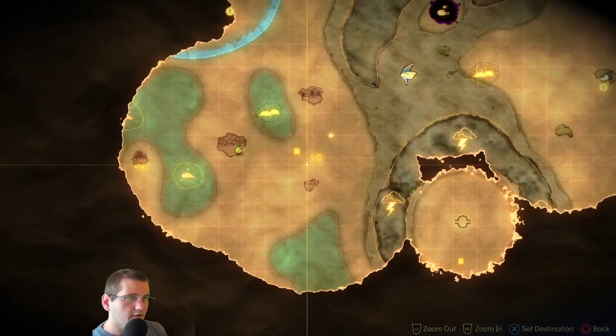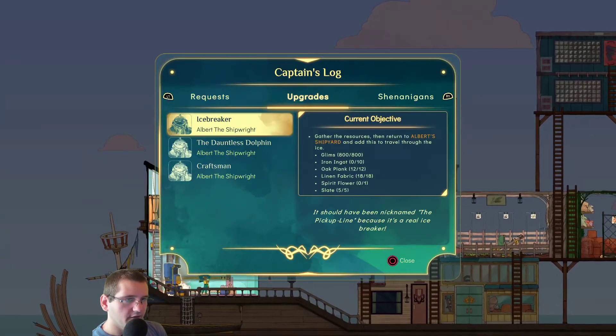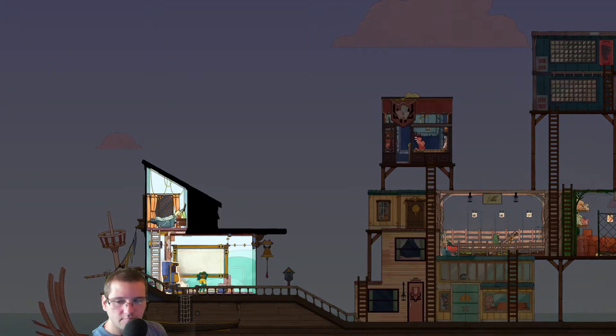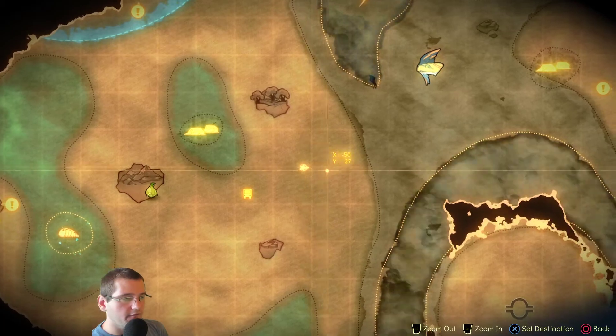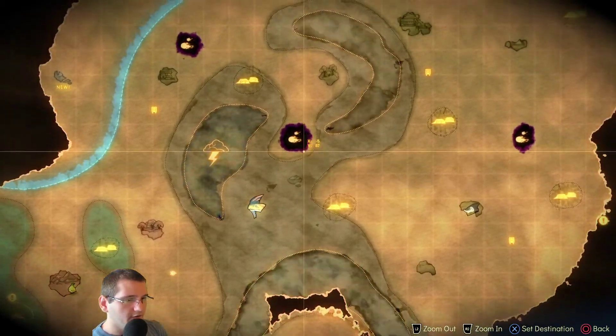Summer wanted to go to Mount Toroyama — Mount Toroyama's enclosure. Go to Mount Toroyama. But we gotta find some maple first. I think Summer's okay for now. Let's go make this guy a house, and for that we're gonna have to find some maple.